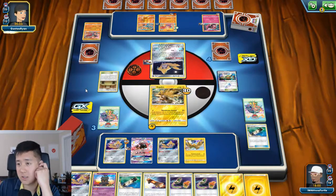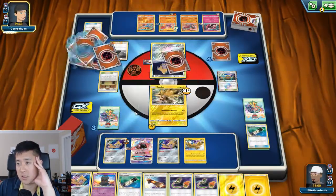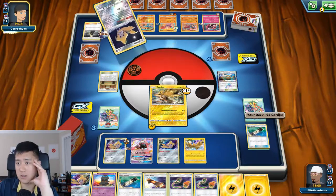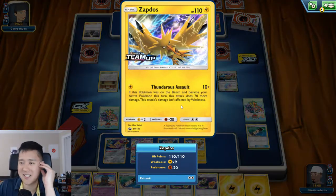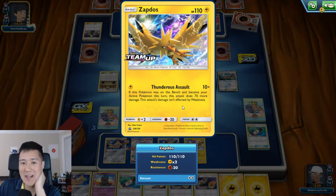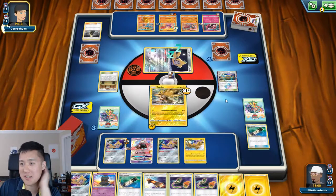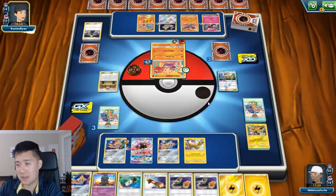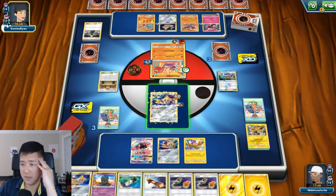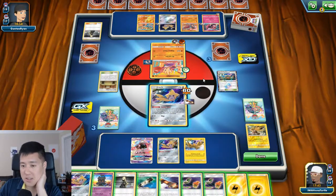There's the Martial Arts Dojo. I did not know this card's last line even though it's written right there. I definitely lost matches where I was confused why weakness didn't trigger. Let's go with Zapdos number three and then we might need to start setting up something else. We're definitely going to march out of this turn.